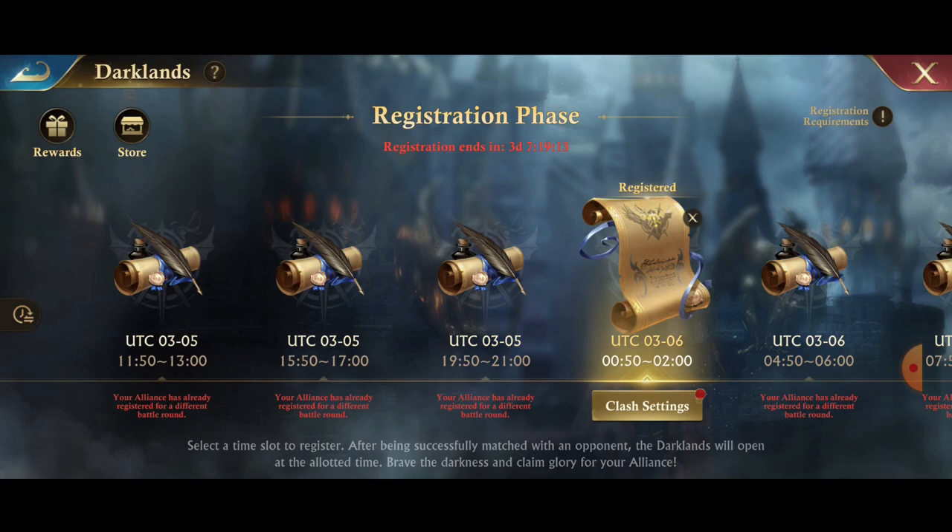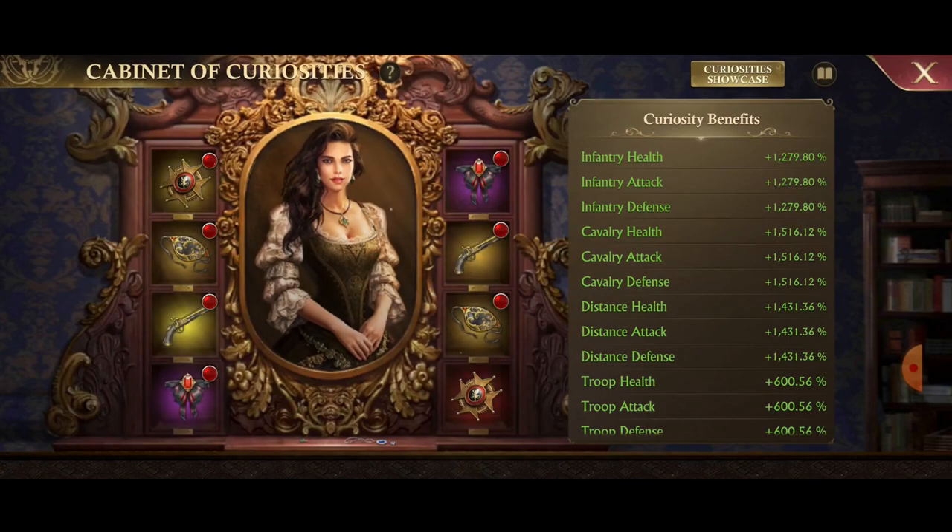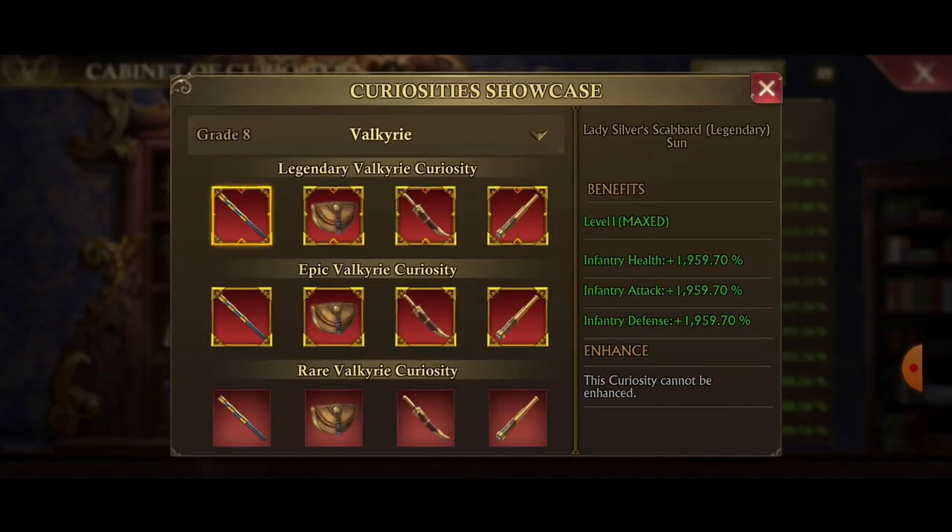The next piece of this patch: new curiosities called Valkyrie, and the stats are insane. Look at these legendary stats — almost 2,000 for your cavalry, distance, and infantry, and then 653 for all troop stats. You get two curiosities for each category, so if you double that you're looking at 4,000 stats if you top these out for each category.